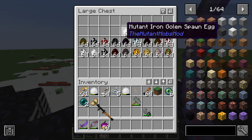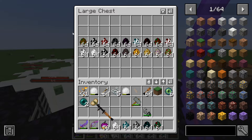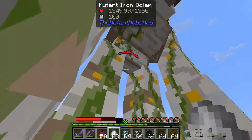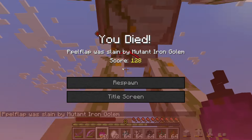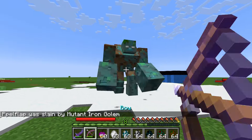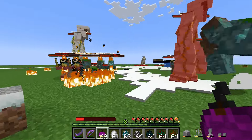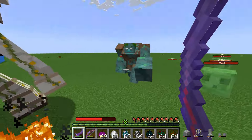Next up we have the mutant iron golem, mutant drowned, mutant ravager, mutant warden, mutant zombie villager, and a mutant zoglin — very interesting mobs. First the mutant iron golem: this one is peaceful until you hit it, and then it does massive damage. It's very overpowered with 100 armor bars, but very friendly. Then the mutant drowned — more of a fan-made one. It doesn't catch on fire; instead it strikes you with lightning, which is very interesting, and can deal massive damage.